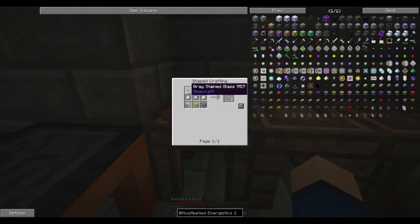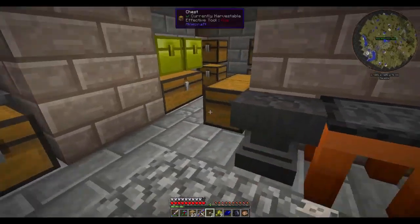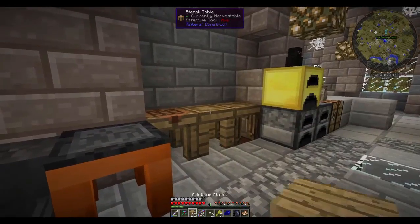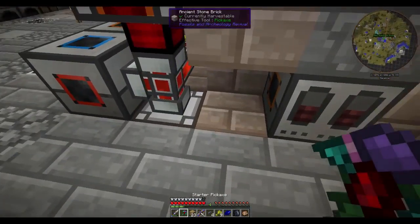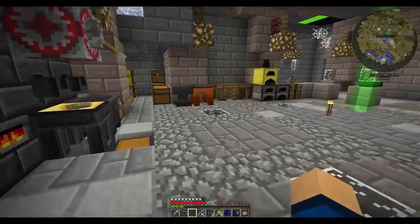The ME glass cable needs two of our crystals and some quartz dust and glass. Let's make that up, click all this out, take two of these, and we've got our cable. We're already running really low on materials, so let's offload some extra junk into our bag. We have our cable placed, and we can use the leftover materials later. We just don't have the charged certus quartz to make everything up right now.